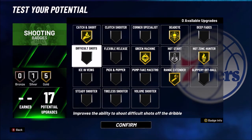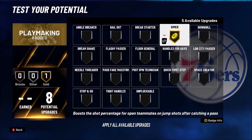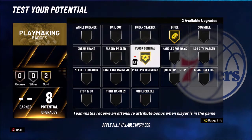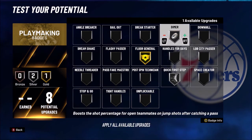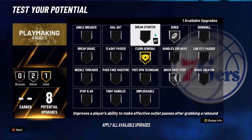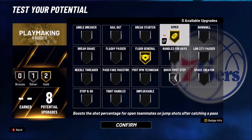For your 8 playmaking badges — go Dimer, you gotta get that. Get Floor General as well, and get Quick First Step on Silver. This helps your teammates out a lot. If you want to take one of Floor General or Dimer down and put Quick First Step on Gold you can — it's very good. But I'm putting Dimer on Gold because it helps the team a lot more.